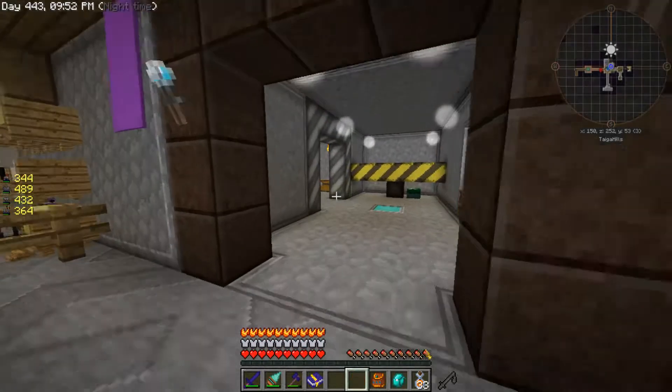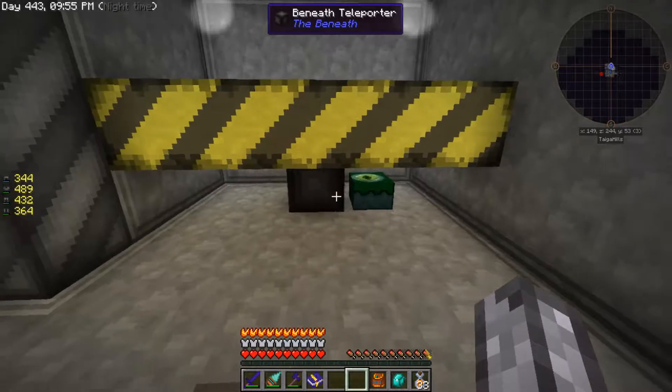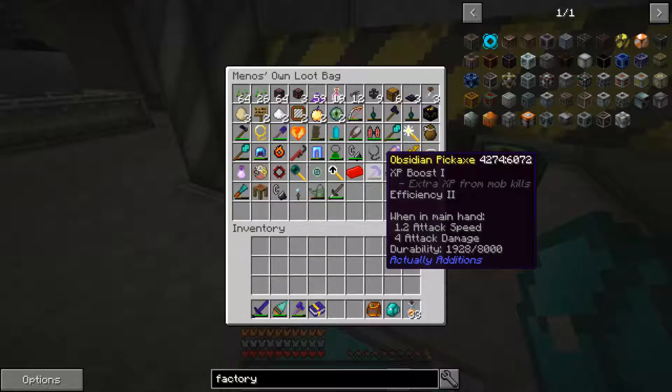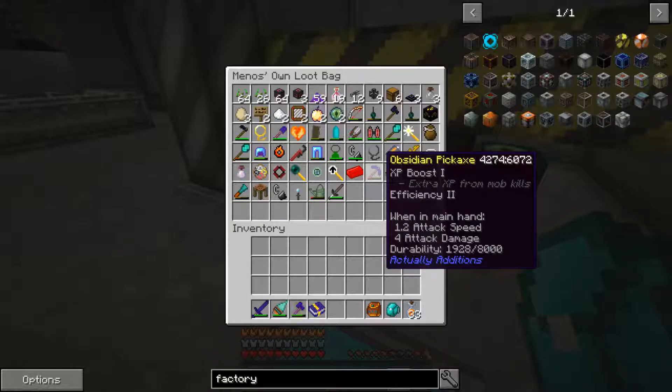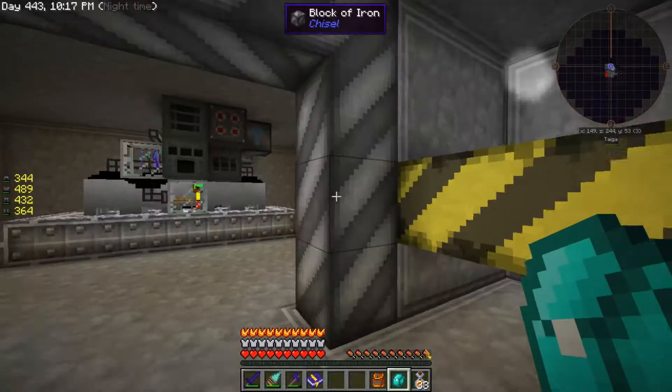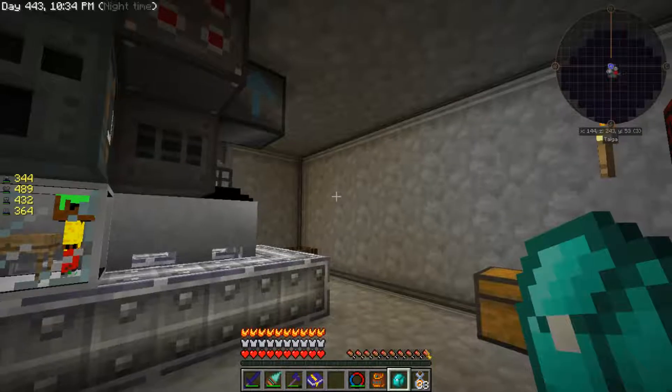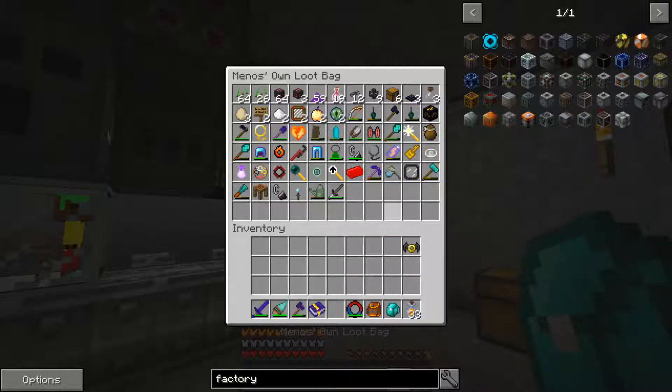I have a drill - that's something I haven't talked about yet. When I went to the beneath I was wondering if I could vein mine with my obsidian pickaxe. If you look, the durability is six thousand less than what it should be because I vein mined and it worked really well. So I figured let's just use the drill since the drill just needs RF - it'll make things easier.